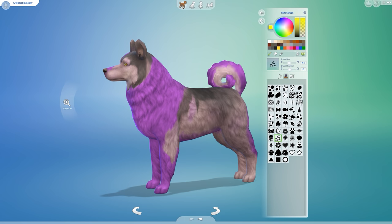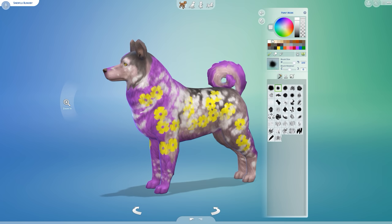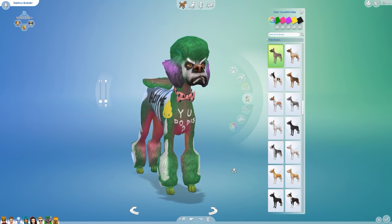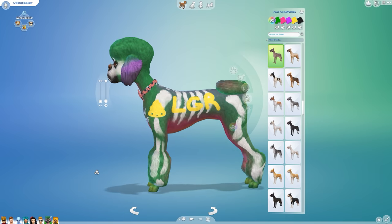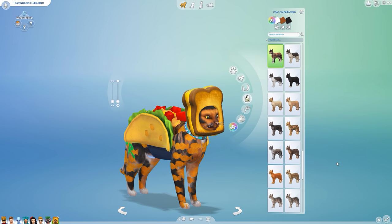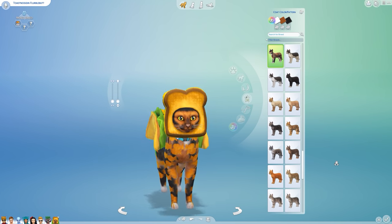Cats and Dogs provides the highest degree of customization we've seen in the game thus far, well beyond what can be accomplished with humanoid Sims. For example, the color wheel and pattern tools have returned from The Sims 3, although unfortunately it's only for pets right now. I was seriously cracking up while creating dogs and cats that looked like they were painted by a group of dangerously caffeinated preschoolers. I've always wanted a taco cat covered in spray-painted goldfish with its head stuck in a grilled cheese sandwich.